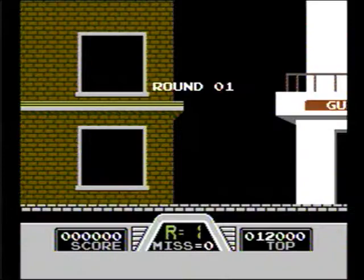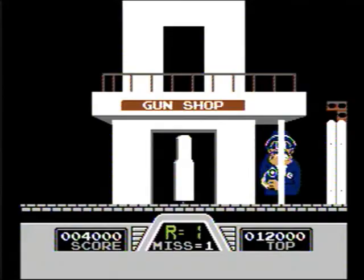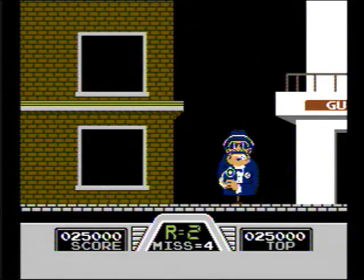Now let's talk about Game B. Game B is very similar to Game A, except you're in a town and you have to shoot enemies in order to progress through the town. And if you shoot the wrong person or you're too late, you miss. Get 10 misses, it's game over. If you make it through the town, then you've pretty much beaten the level, and then you have to go through the town again. So it's not like the town is changing each time you progress through the level, but at the same time the game is very difficult.